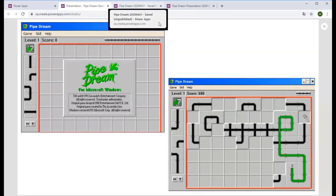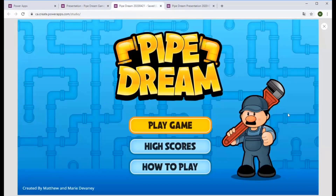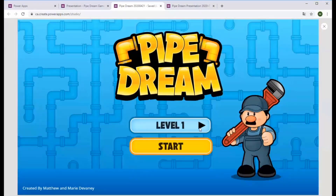I'm going to flip over to my actual app now, because this isn't my app — this is the original — and this is what we built. So here's Pipe Dream. We've got our little character here, Pete the Plumber. The concept is, when Pete's on the job, he gets a little bit tired sometimes. He falls asleep and he dreams about pipes and making the best pipe network possible. I'm going to click on Play Game right here.